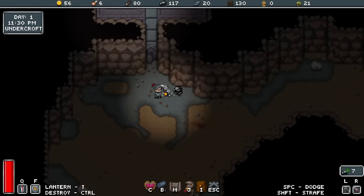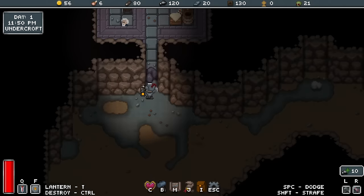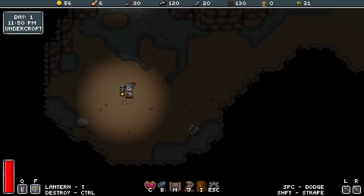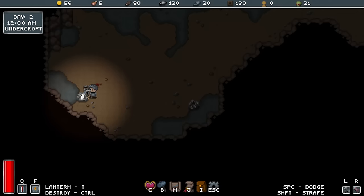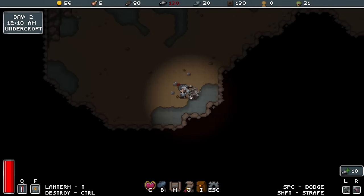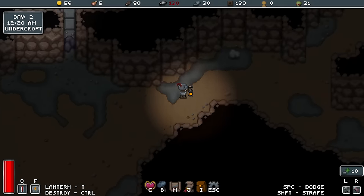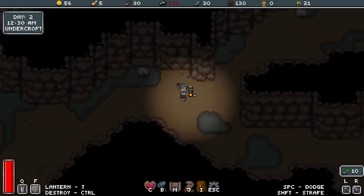I found some iron there which is very good. There's a person in there but I can't go in that way. My maximum carry weight now is 130 of each resource, so I'm maxed out on stone. I won't mind picking up more — that'll just go to waste.